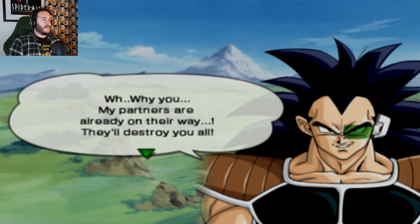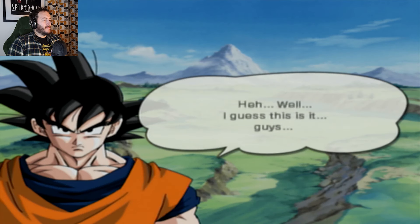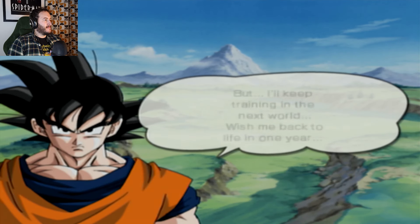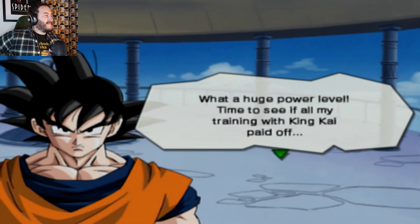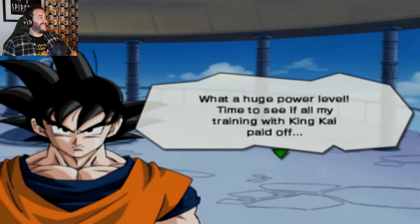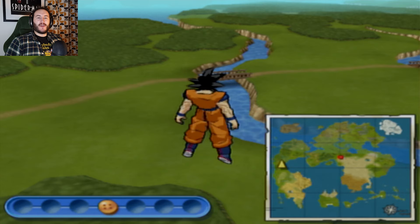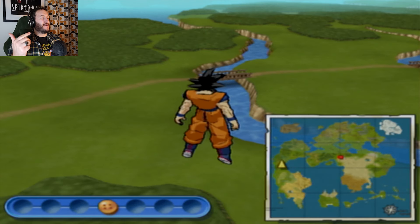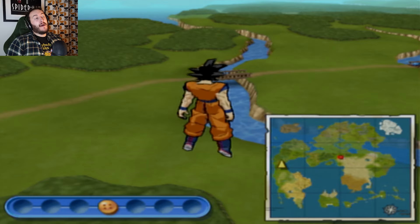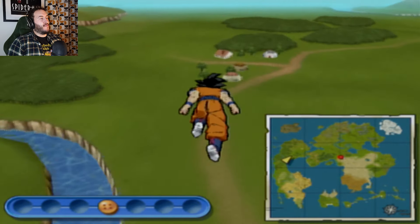My partners are already on their way - they'll destroy you all. I guess this is it. But I'll keep training in the next world. Wish me back to life in one year. What a huge power level. Time to see if all my training with King Kai paid off. In the context of this, we've not had the Piccolo fight. We've not had Piccolo taking down Raditz and Goku. Maybe this is the game that you need to know Dragon Ball before you play.